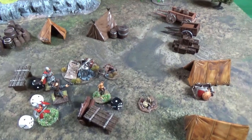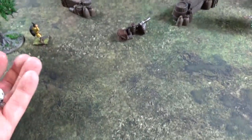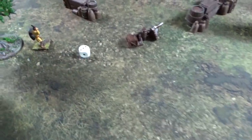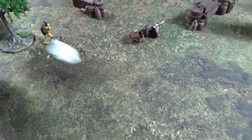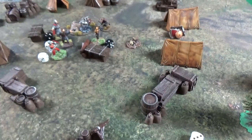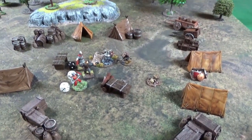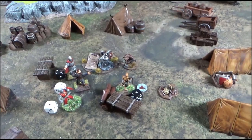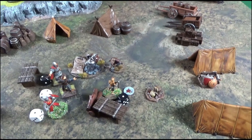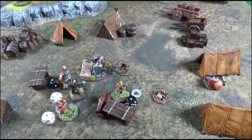The fanatic has a bow, so he tries to shoot Silas, who is right in front of him. He hits on a three at that range and hits. Silas has no armour, and his toughness is three. The roll equals his toughness exactly — so Silas is wounded rather than taken out. A wounded result means he can potentially pass out at the end of activations.